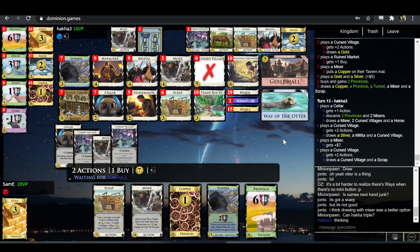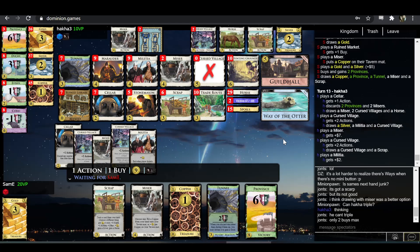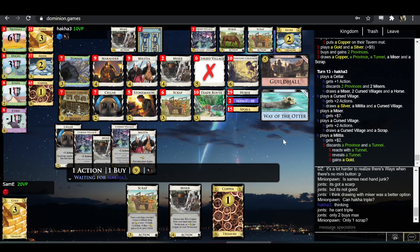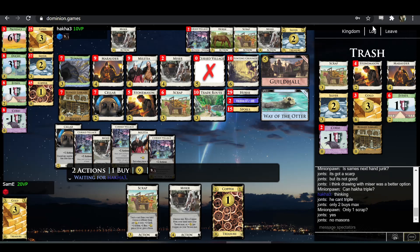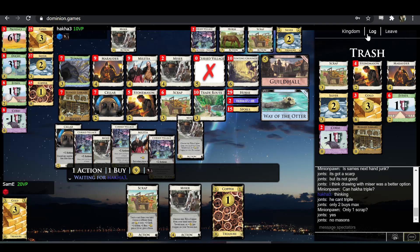Maybe Hakka is trying to consider whether there's enough money in his deck to triple. For example, maybe you think you've got like 22 right now, so you scrap the horse. Hakka still has not added plus buy and therefore cannot triple anything — couldn't even triple ruins here. Actually maybe he has a Scrap left or a Stonemason left. No Stonemasons? Yeah, he can't triple anything here except Silver.